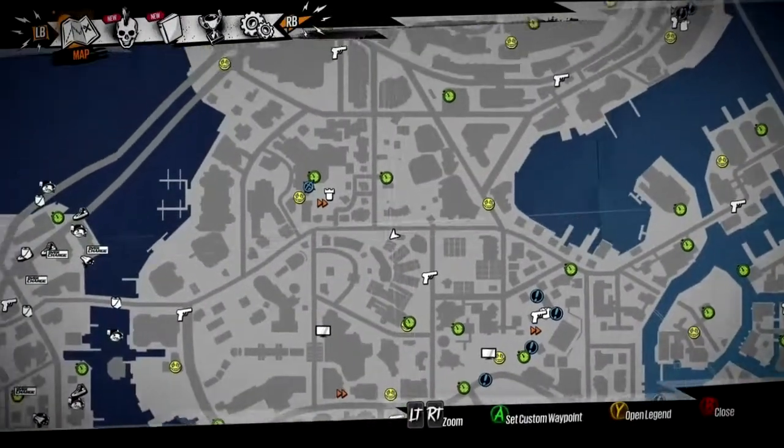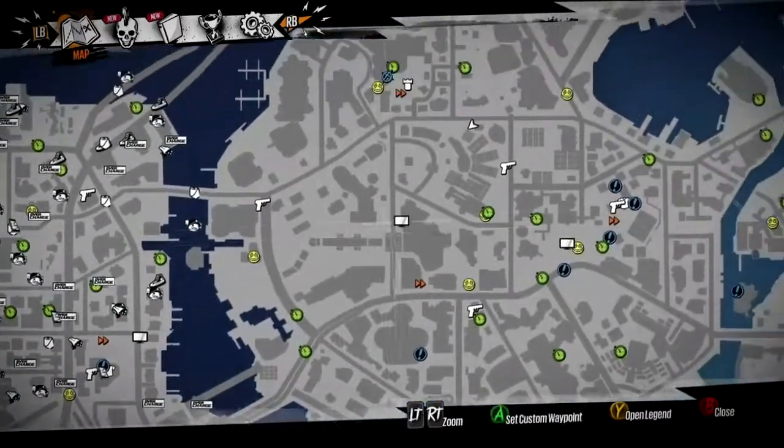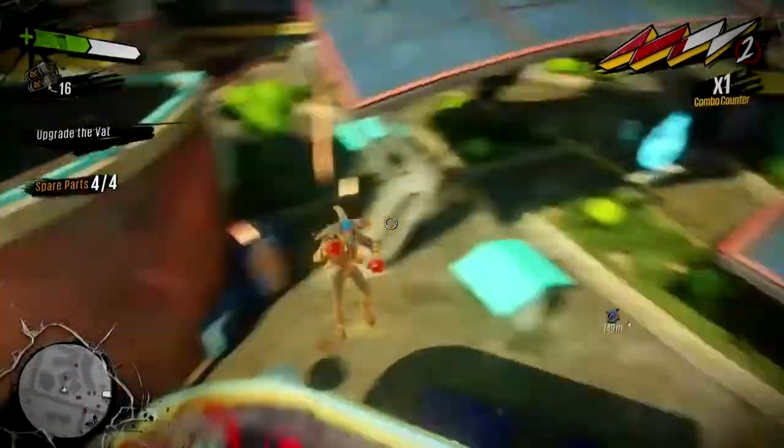This is for the Sunset Overdrive achievement, The Floor is Lava. Some people might have a hard time doing this throughout the game, so I got a quick little farming spot. If you go right there on the map, jump on top of this building over here.